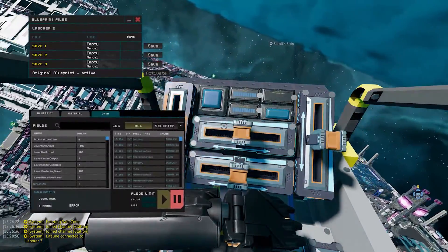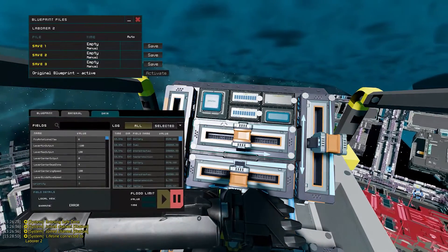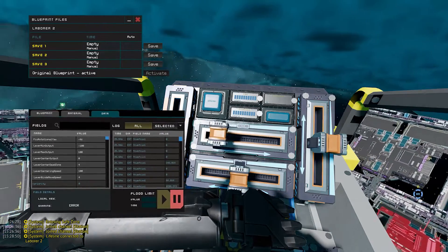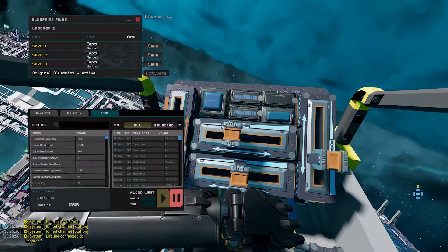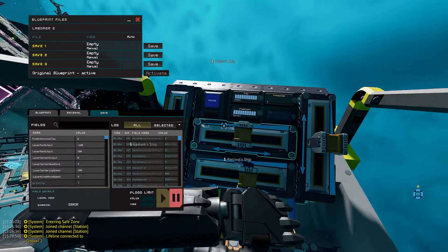When you let it go, it'll center at the speed you've set. This means if you want to do very finite input changes, you either slowly spam your key or just hold it down, and that's not the most precise. This also gets annoying when you want to do two inputs at once, because you have to use two fingers, and it's quite tricky.